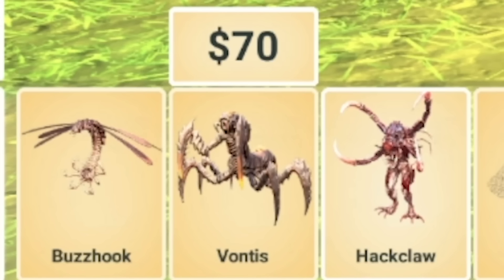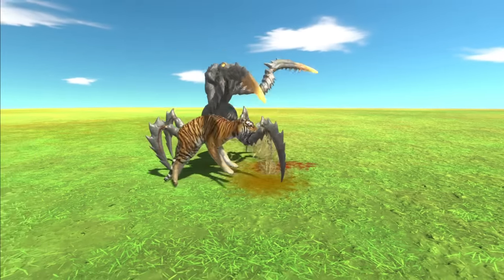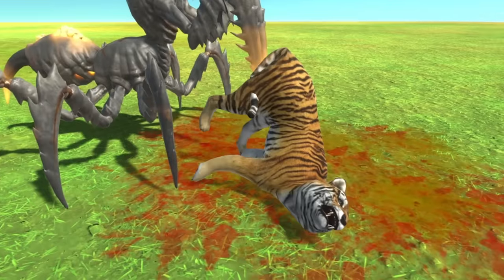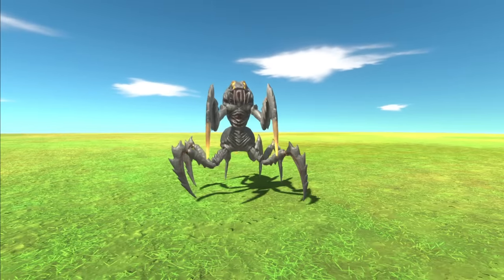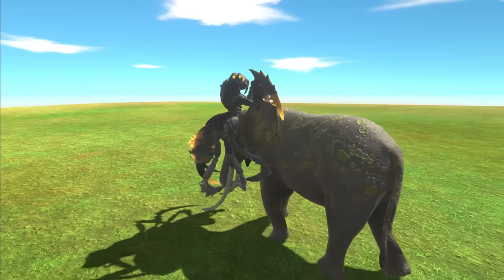We've got here Vontis — hopefully that's how you pronounce it. Let's see what it does to the tiger. The tiger is a pretty easy unit for them to take down, but I think it gives us a good idea of their attacks and what exactly they can do. And just like that, the tiger is down. Alien versus elephant — whoa! It's jumped up on its head and now it's stabbing it with its claws.